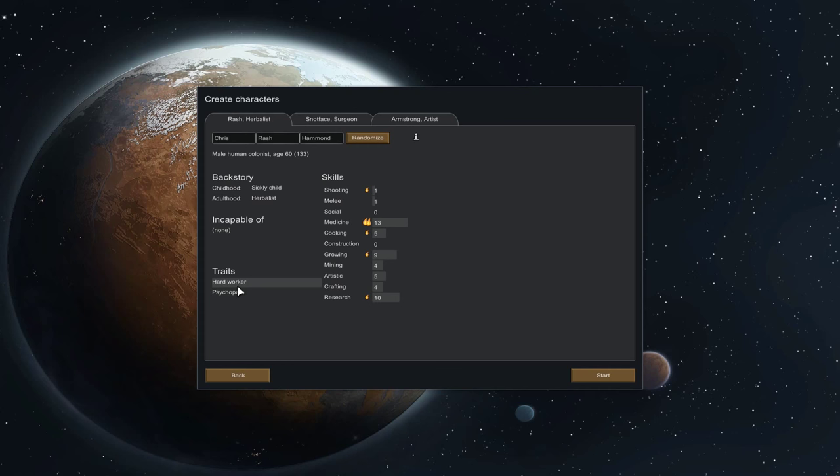Here we've got a Hardworking Psychopath. Hardworker is great. Psychopath — hmm — feels no mood boost from socialising, which is really tricky to deal with. While most of psychopath is actually a benefit, especially for a doctor we're going to want someone a bit better than that. Cold Tolerant and Slow Poke — no, I don't want slow pokes in my initial starting guys. Careful Shooting Psychopath — no. You get a lot of really random traits, and a lot of them are negative rather than positive.